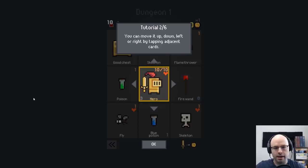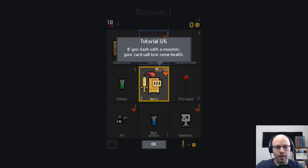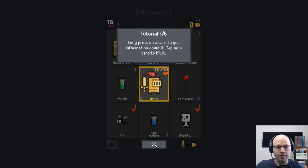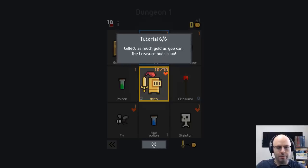Let's hit a skeleton. If you clash with a monster, your card will lose some health. Other cards will heal you, give you gold, or have other effects. Long press on a card to get information about it. Based on the portrait orientation of the picture, I'm also assuming this is a mobile release as well as a Steam release.